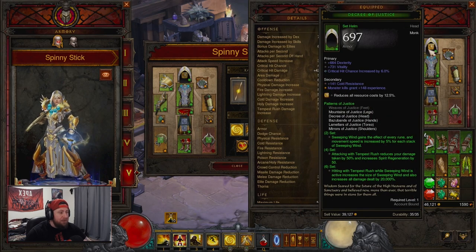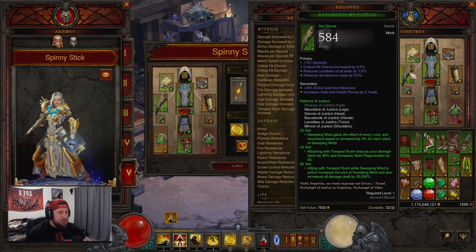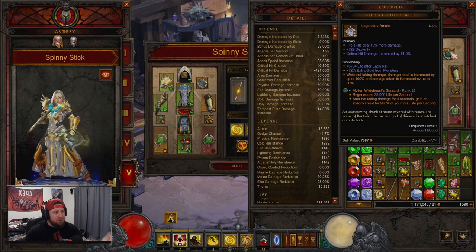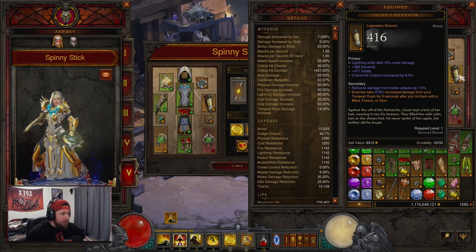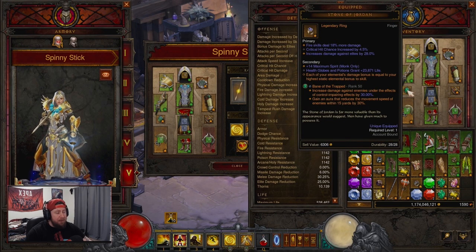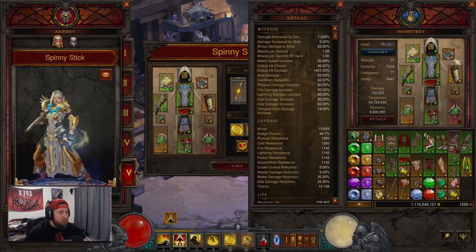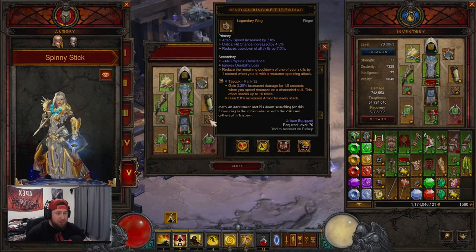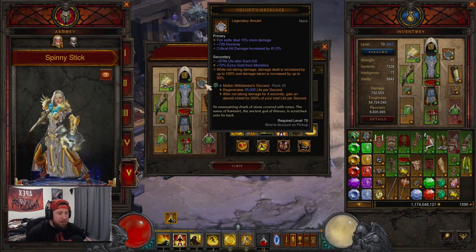We also have Stone of Jordan to make our elemental damage huge. I have everything lightning-based and I suggest you do the same. I need to swap out my Squirt's and my Stone of Jordan to lightning — if those two were lightning this would be even higher. Get Stone of Jordan, it's going to save you in the long run.